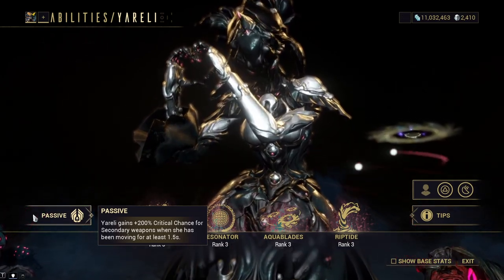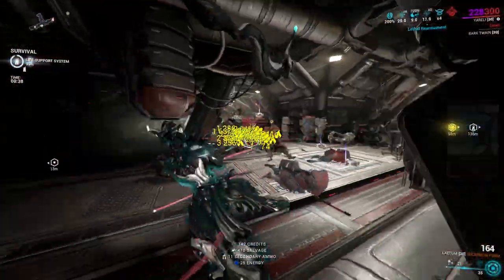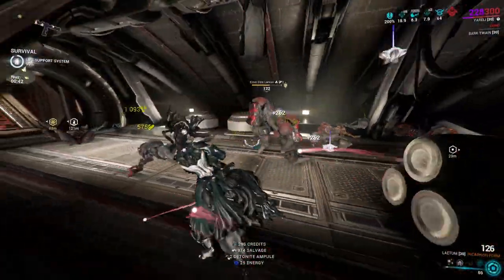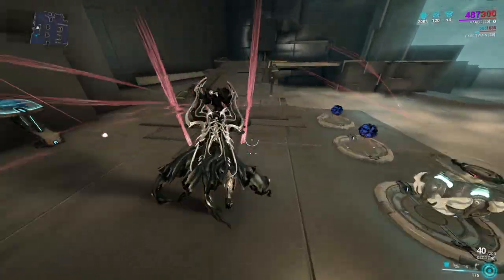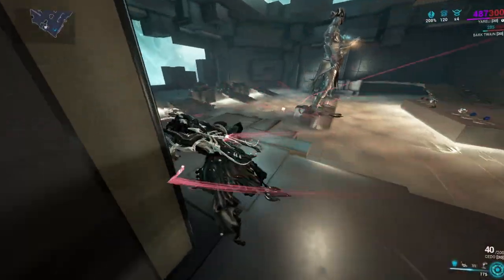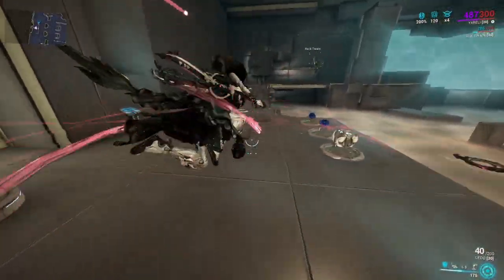Lastly, her passive — I really don't have anything bad to say about it. It's great and it's the only genuinely good thing about her entire kit. You can just slap on a Lateum and have some fun. If Sea Snares shot out more bubbles — like twice the amount — it would be so much better. And if Merulina was just not in the game, that would be great.